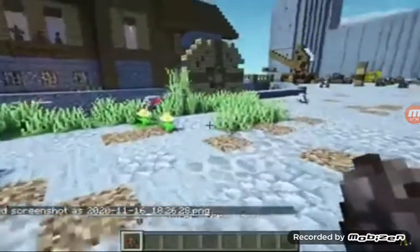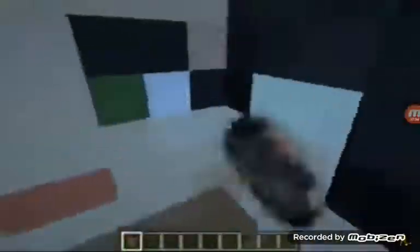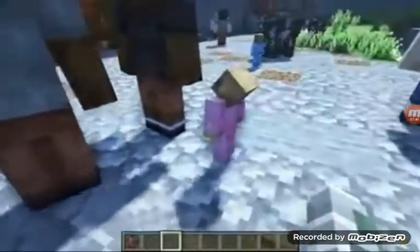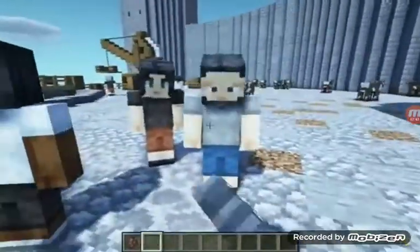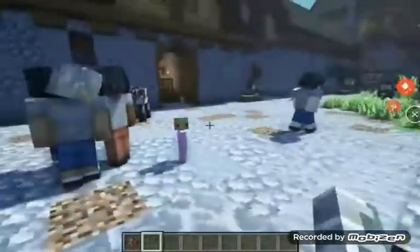Next we have Player Villagers. So the villagers are replaced with Minecraft players — they actually have their own skin. Look at the babies too. They're all different for each profession. And it seems like if you right-click them, their head shakes, which is pretty cool.